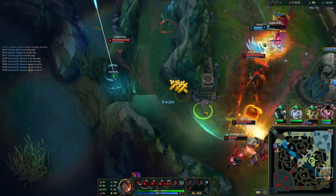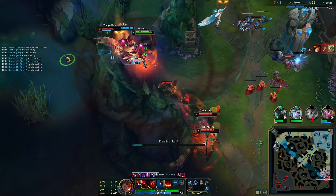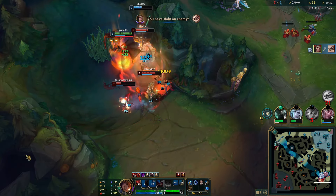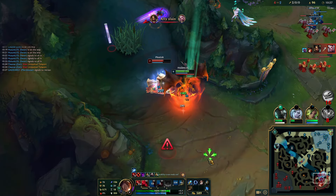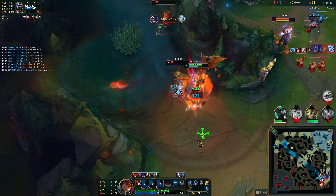Look at this — this is one of your strongest points with the Rylai's rush build. You get the item much faster than any other champ. Quickly focus down the enemy so Shen's ult doesn't go through — we don't want Shen down here. He ends up TPing as well, but we use up his cooldowns. I get a very nice Q for the double kill.